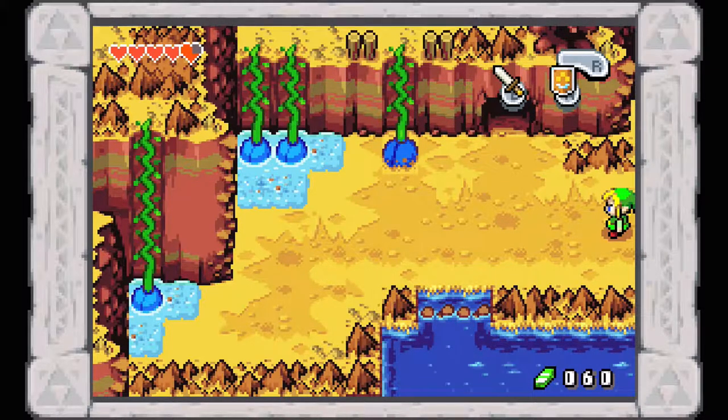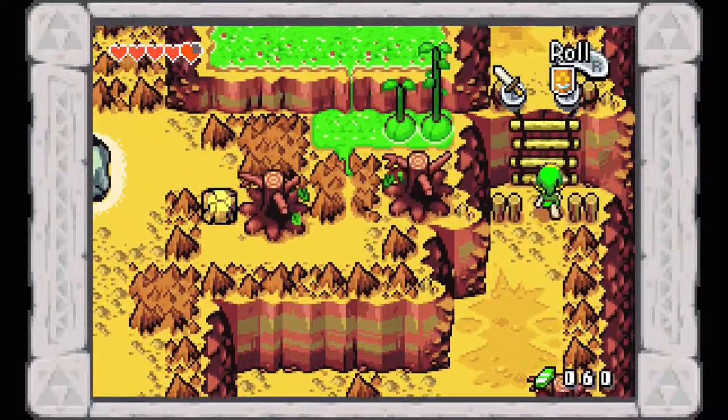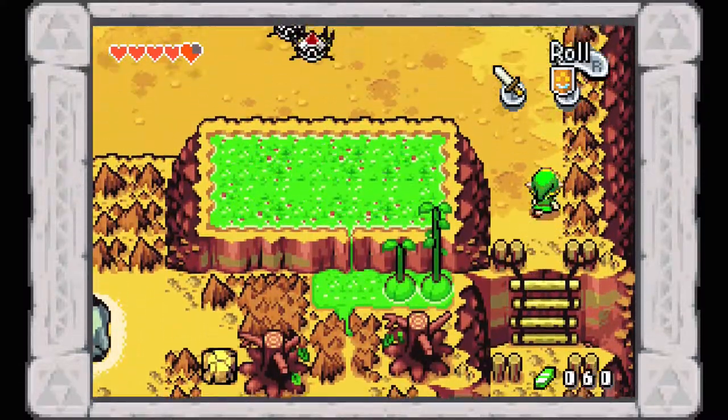Like in most Zelda games, in The Minish Cap, if you save in an area it will spawn you back where you entered the area last. Which means we are back down at the bottom of the mountain, so you're going to have to climb this whole thing in one shot. Be prepared, because it's not fun to get halfway up, save, and come back to find you're all the way back down.